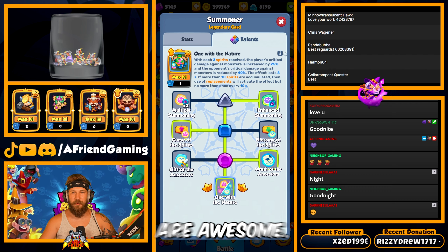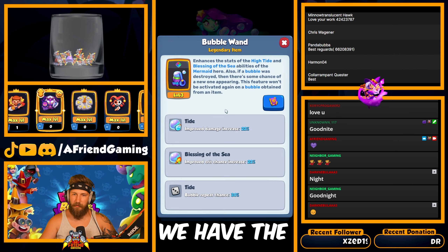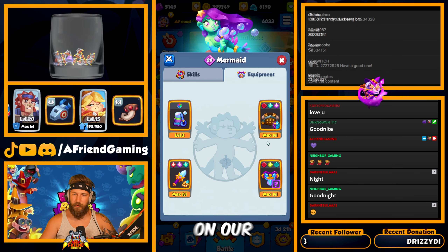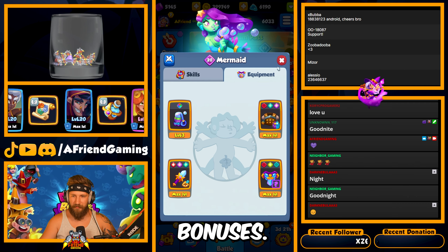These talents are awesome — you can go ahead and read through them if you want, we'll talk about them a little bit in the video. Mermaid, we have the heroic item here. We're running a spear with generosity on it that we just awakened all the way, so we're getting all the mana. With this deck we have pocket curse on our hunter's jacket and our Amy of Growth. Not to mention all of these things are on faction, so we get the bonuses.